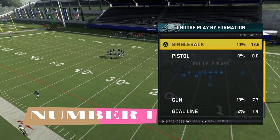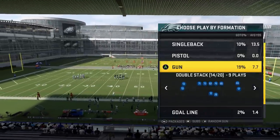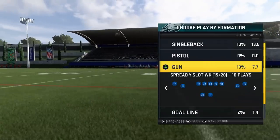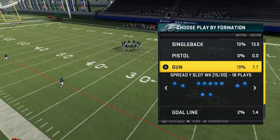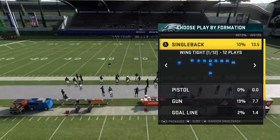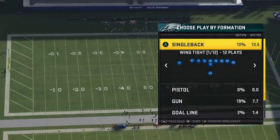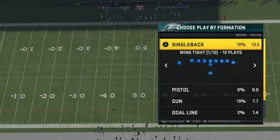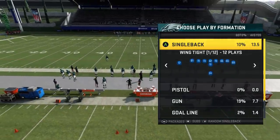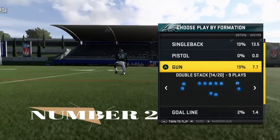Tip number one: if you have an opponent sending a lot of crazy blitzes your way, you definitely want to be in the shotgun. Most of this video is going to be in the shotgun because you're starting back about five to seven yards deep. That's a deeper position than if you're in a single back or under center formation, where you're basically making the defense's job easier. The cornerbacks and blitzing players are that much closer to you, and the drop-back animation is much longer. The shotgun is basically catching the ball and being able to throw it immediately.